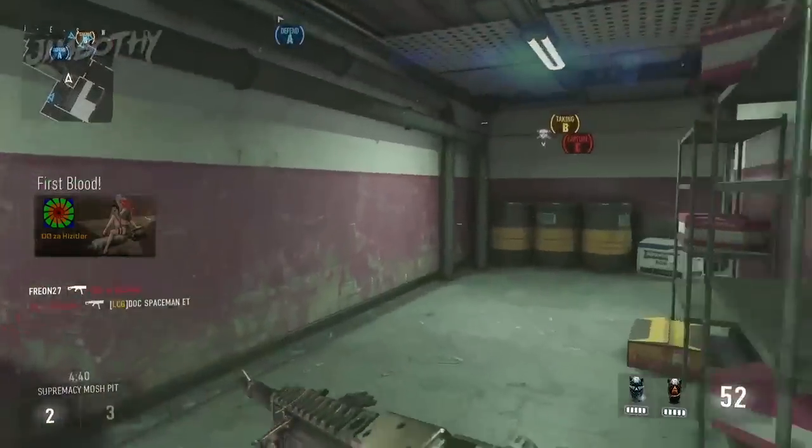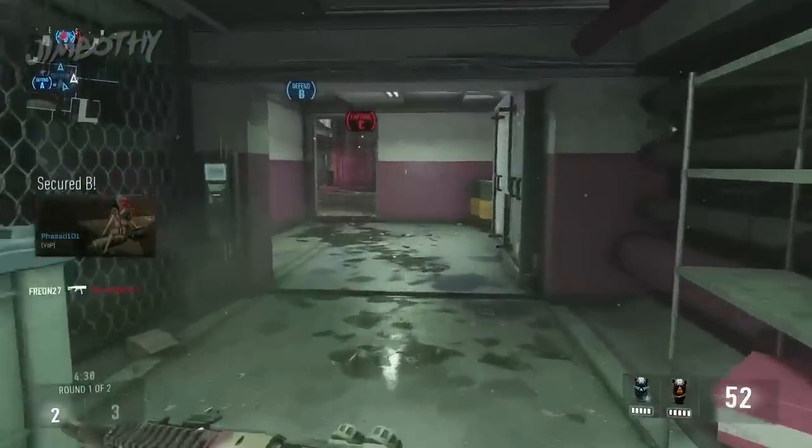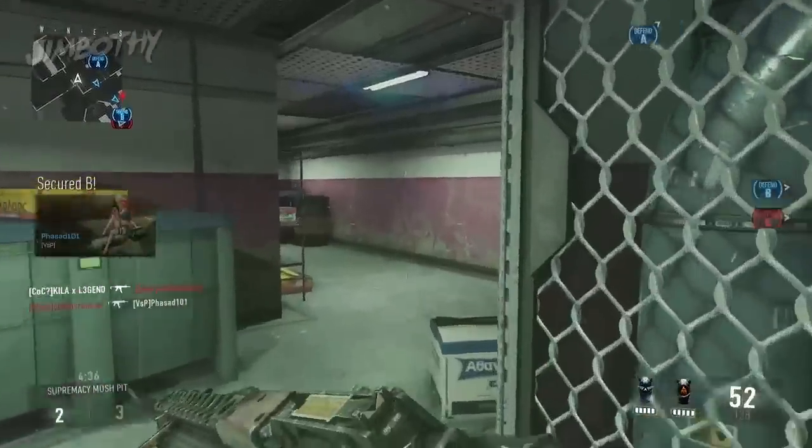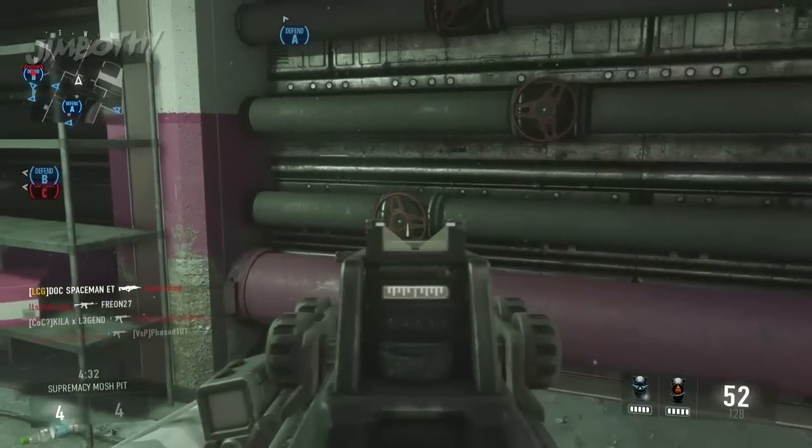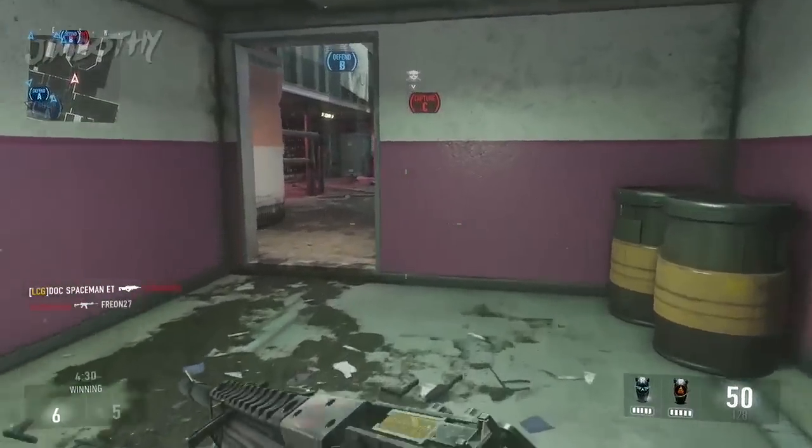Here you'll find a bunch of pipes with rotary-style access valves on them. If you're at the secondary spawn — which I'm at, I'll show you right now — you want to shoot the bottom one first and continue progressing through the basement corridors.